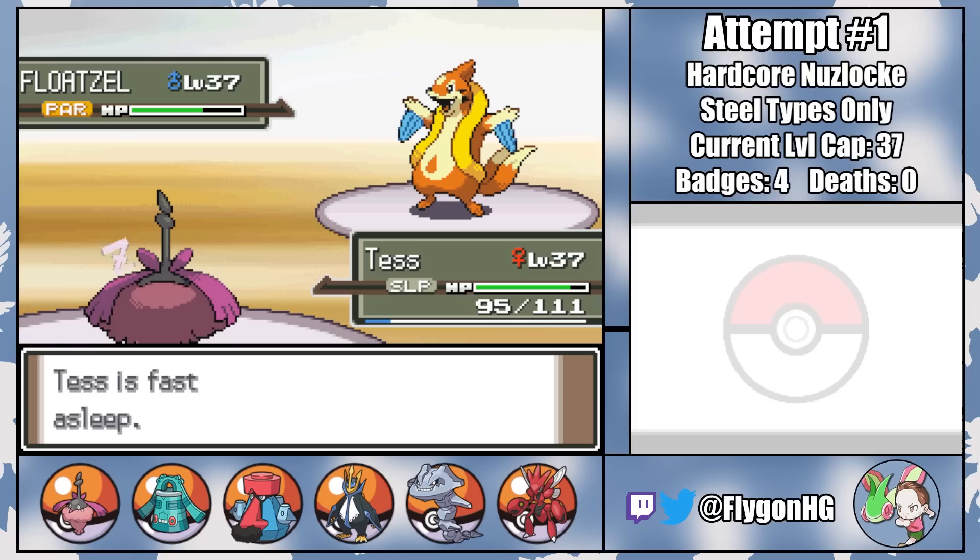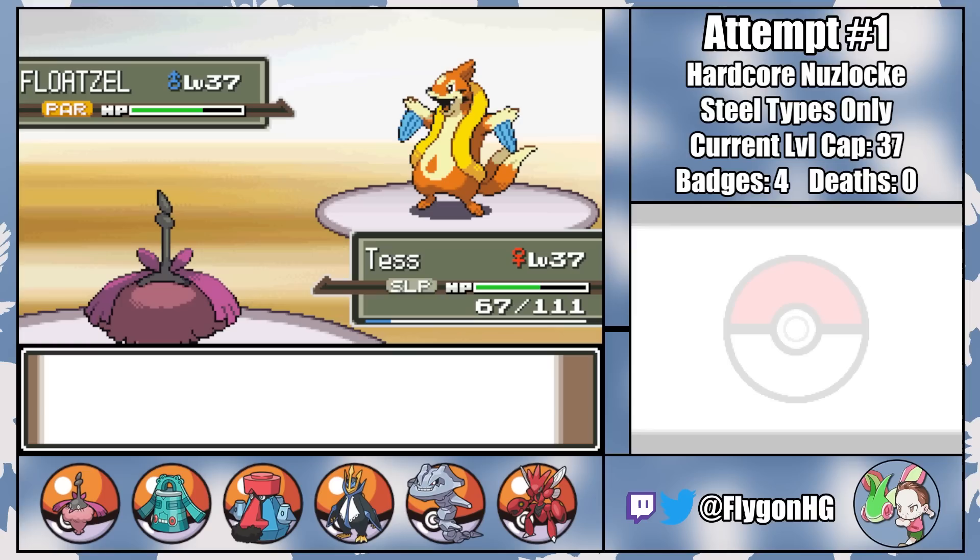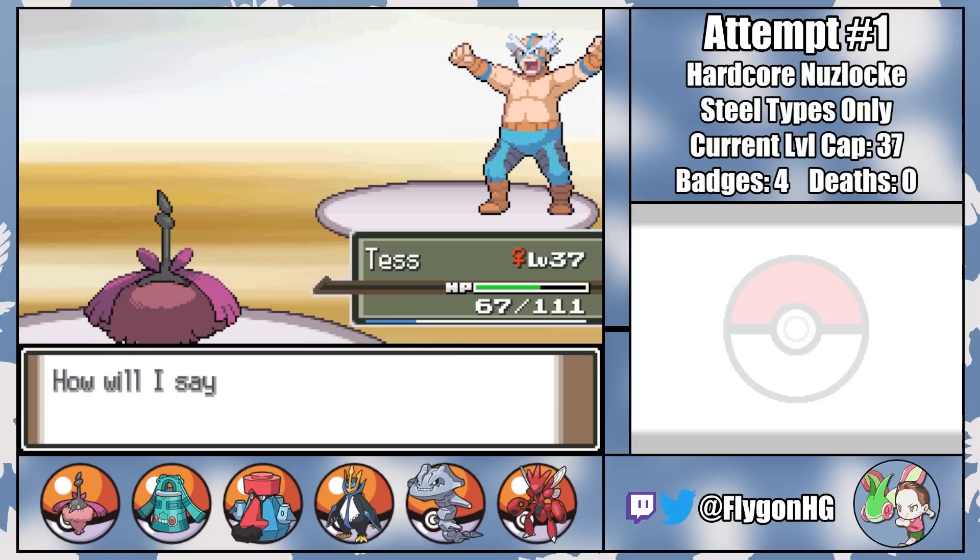On our guaranteed first turn of sleep, Floatzel goes for a Brine for solid damage. We'll survive a second one, but with Brine doubling in damage once we're below 50%, Tess needs to wake up here — and she does. Not just that, she lands a critical hit Hidden Power, knocking out Floatzel and winning us the fifth gym badge. That was really lucky, and there was no reason that fight should have been that hard, but somehow it was.